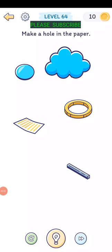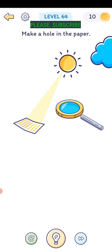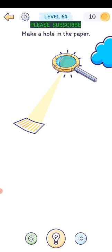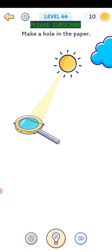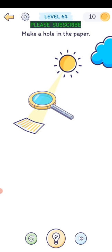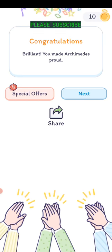Level sixty-three: make a hole in the paper. Move the cloud out of the way and the sun's there. Get the magnifying glass, put it in there, attach the handle, then move that. Just drag the magnifying glass there and let go - it stops in the middle and burns a hole. Brilliant, you made Archimedes proud.